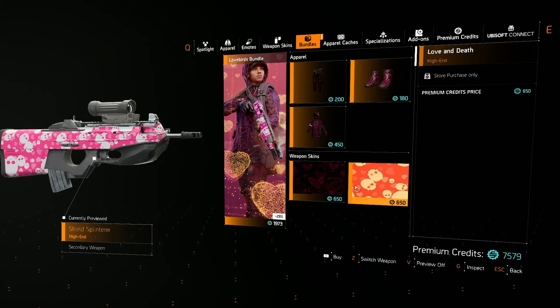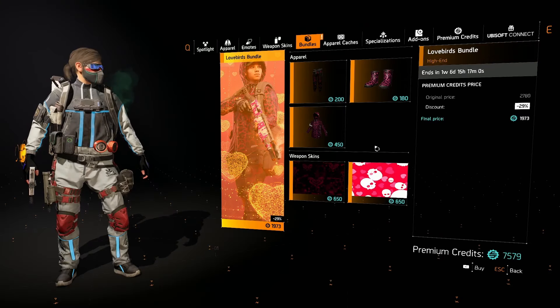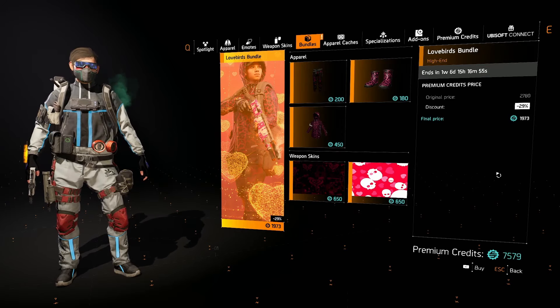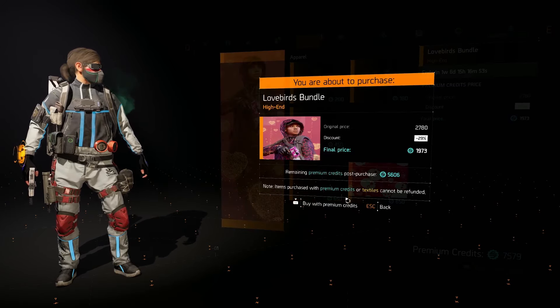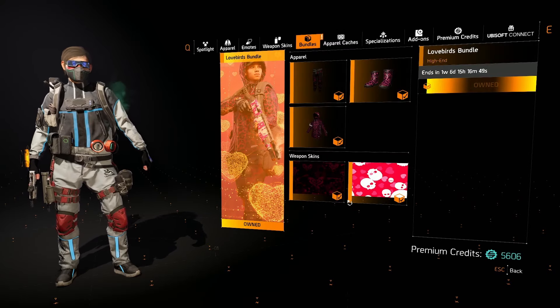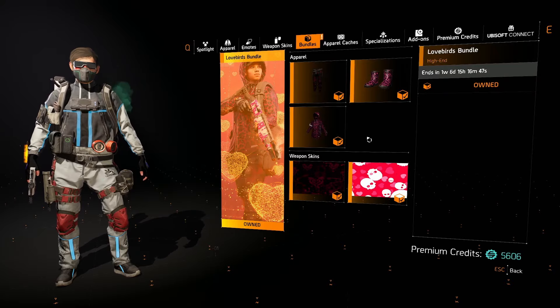The Shield Splinterer is obviously getting a lot of love — it's top tier this patch — so these skins will actually be ones that we might use. You can see here I don't have any of the previous stuff and it's going to cost me 1,973. So we're going to buy this and then put it on and take a good look at it.